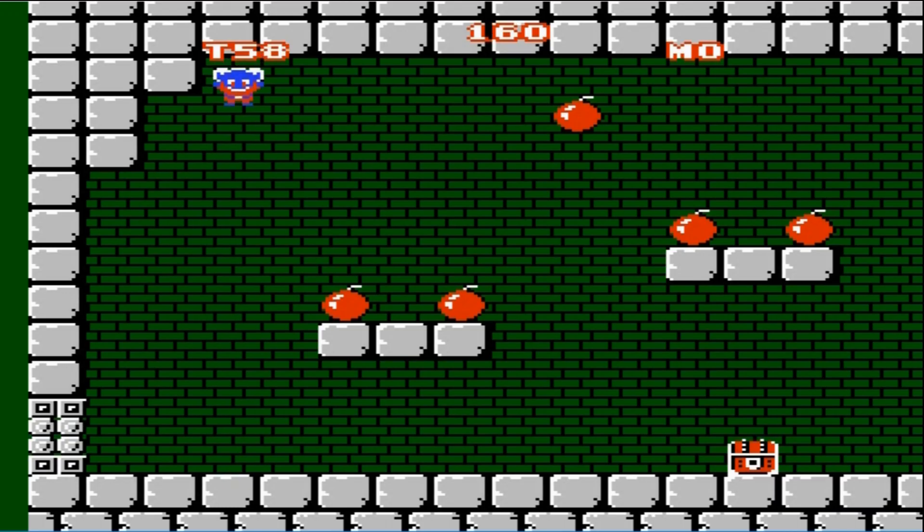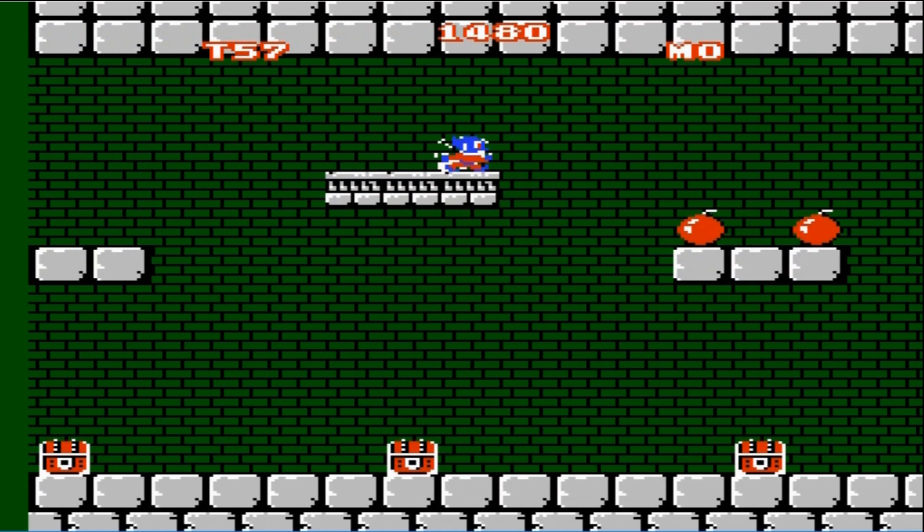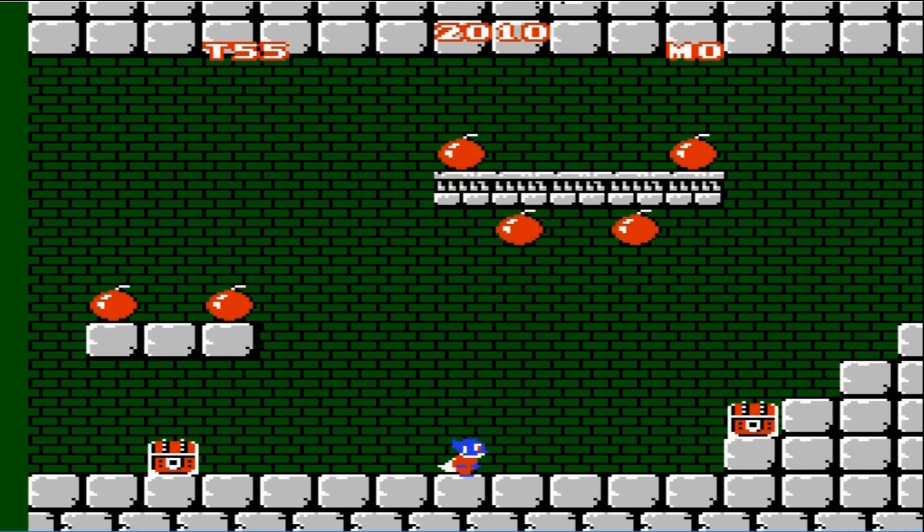Jack can run, jump, super jump by pressing up on the d-pad, float in midair by tapping the A button, dive by pressing down in midair, and open up brown treasure chests by jumping on them.